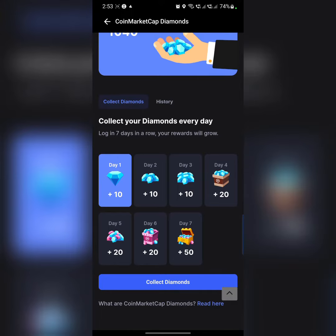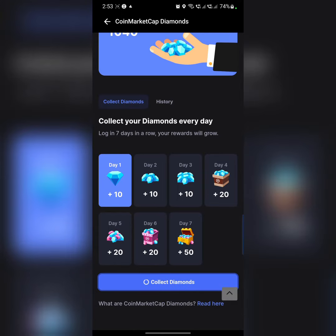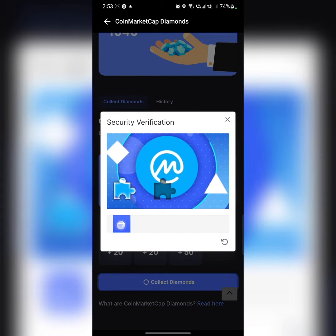Scroll up and as you can see, click on 'Collect Diamonds.' For verification, just drag this to the empty space.